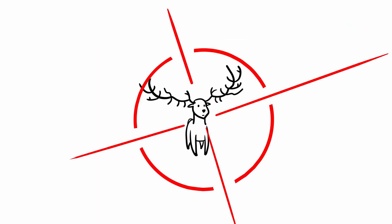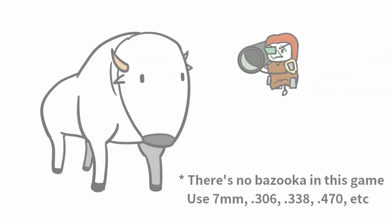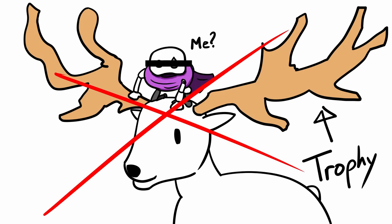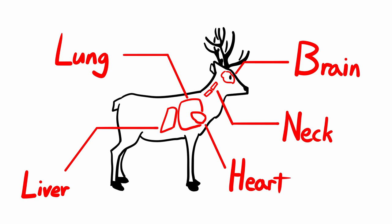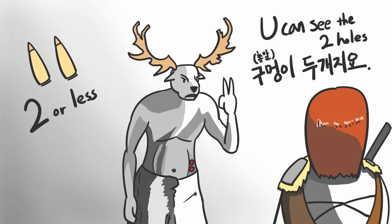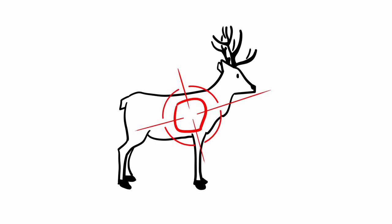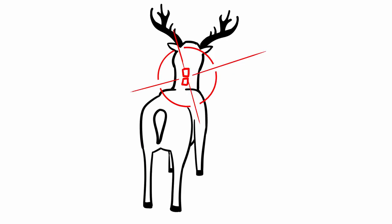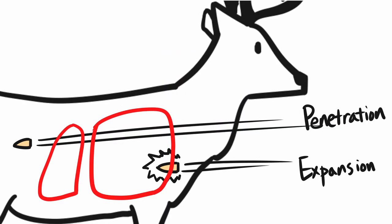If you want a high score on your trophy, make sure you pass the four harvest checks. One, use the right ammo type. Two, avoid the trophy organ — mostly the skull. Three, hit at least one of the vital organs: brain, heart, lung, neck, or liver. And lastly, bring it down using only two or fewer bullets. You should focus on aiming for the lung when the animal is standing broadside. If you get more skilled, try aiming for the heart or the neck. But most often, the lung — especially a double lung — is the safest bet. That's one of the reasons the polymer tip is considered better, to make sure the bullet penetrates and reaches the vital organ.